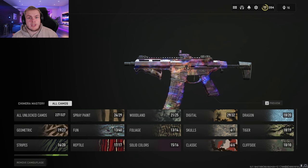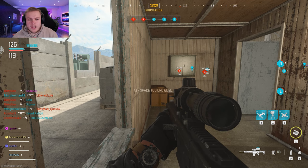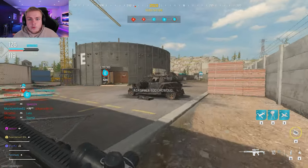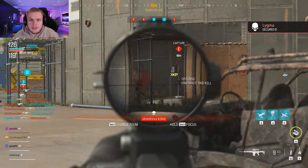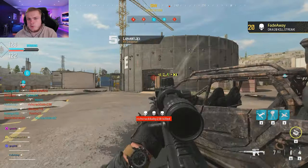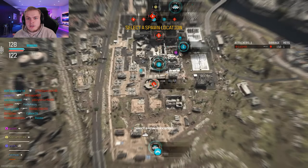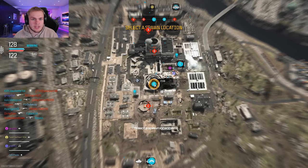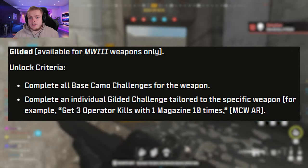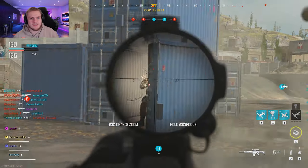For the Modern Warfare 3 multiplayer camos, we have the Gilded, which is the gold for the game. The way to unlock this is you have to complete the base camo challenges for the weapon class, which is normal, but the next requirement is different where you now have to complete an individual Gilded challenge tailored to the specific weapon. They give us an example for assault rifles — this is more challenging than before because last time you just needed to get three kills without dying. Now you have to do that but with one magazine, and not all weapon classes will be the same because that's just impossible with a rocket launcher or a knife.